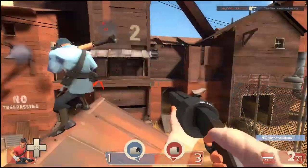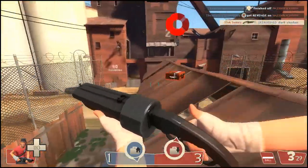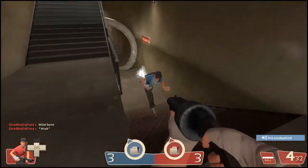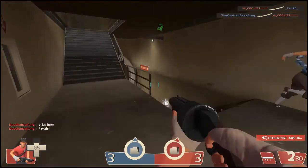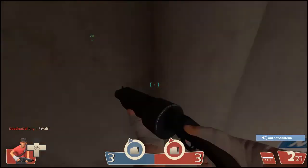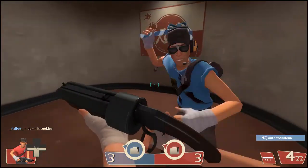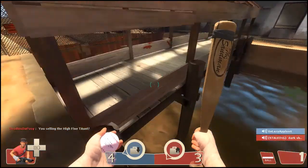Right here you see me strafing around a soldier, blocking off his aim, and not always hitting him but hitting him enough that he goes down pretty quickly. Some of the main attributes of the Scout — to get an advantage over your opponent — is to just not stop moving. As you can see here, I'm not hitting the broad side of the barn with this guy, but he can't hit me either. When I stop moving a little bit I start hitting him, but because of that I get cornered and barely get off with the kill.